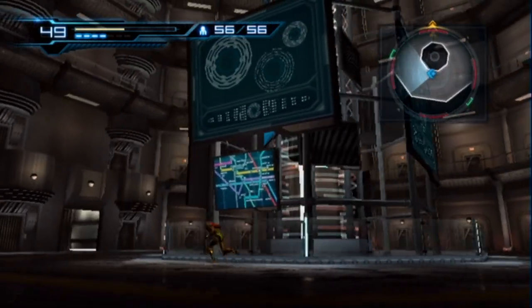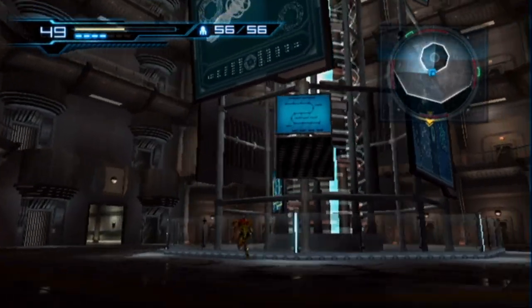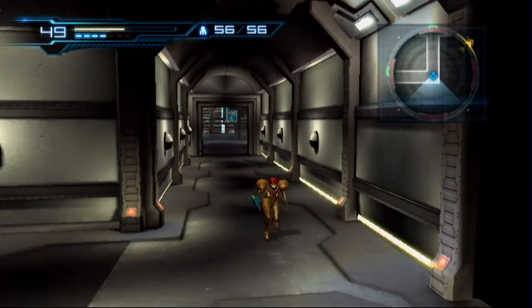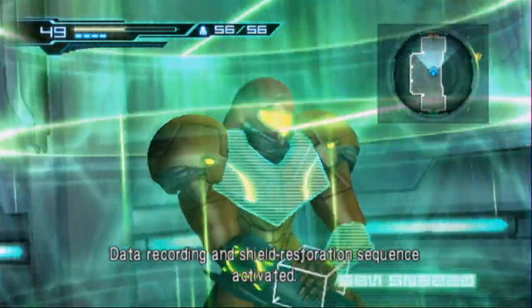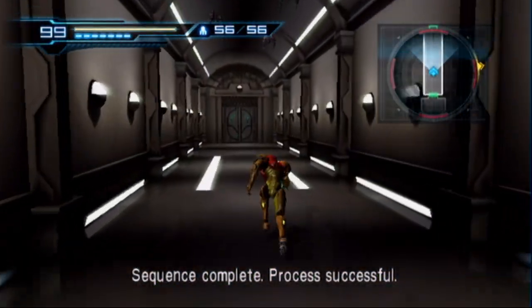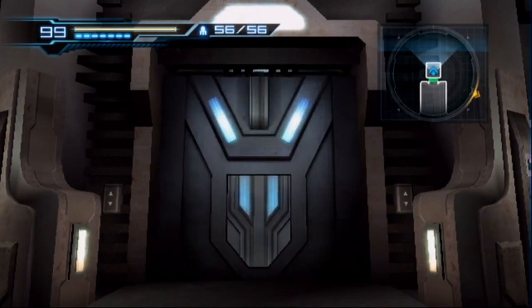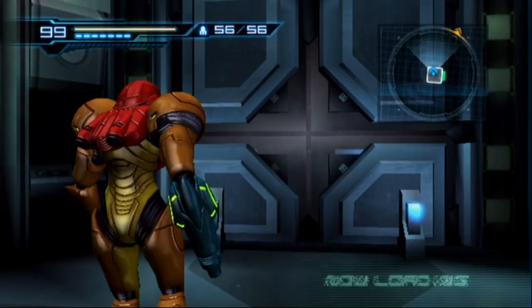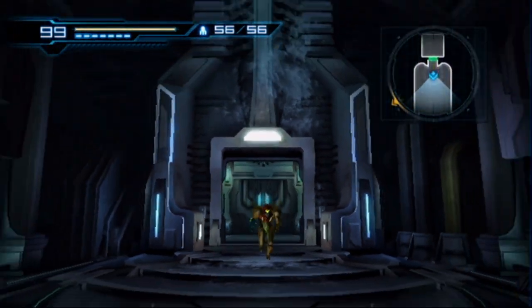Now we've got to go to Sector 1, Sector 2, Sector 3, and the Biological Research Facility. I hate how palindromic this room is - I can't tell which way is which. We're going through this door here, which will take us to an elevator. Speaking of palindromes - it's a shame 'palindrome' isn't actually a palindrome, missed opportunity. A man, a plan, a canal - Panama is my favorite, and that entire sequence is a palindrome.